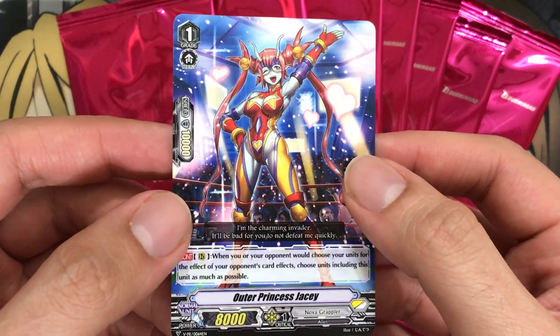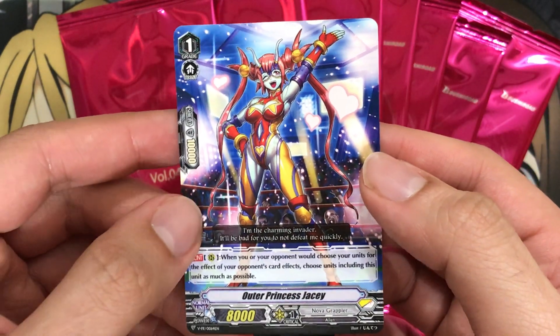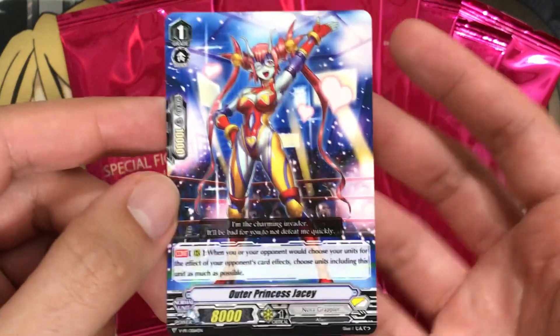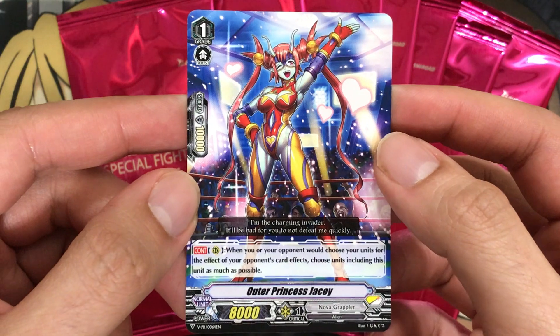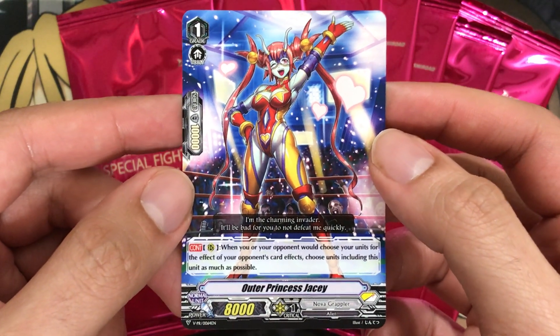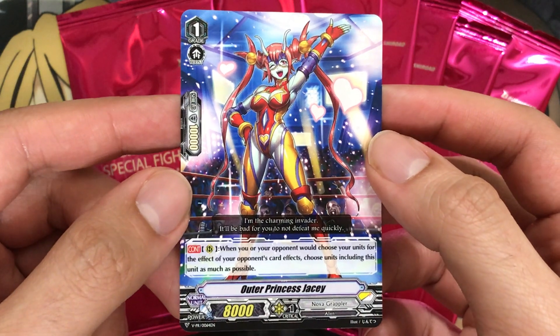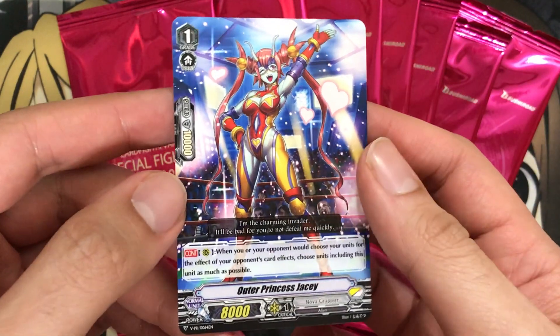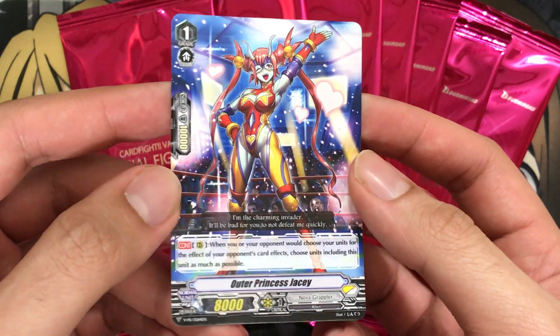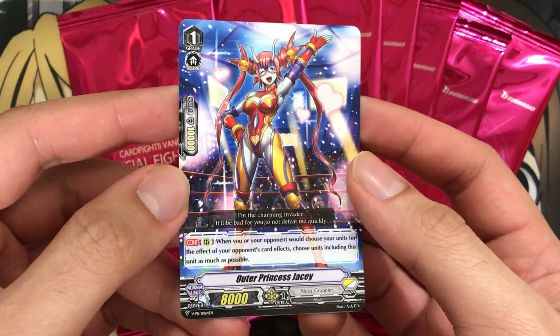We have Outer Princess Jaycee. I was actually expecting Dimension Police for a second when I saw it, but it is Nova Grappler — it's a wrestler. When you or your opponent would choose your units for the effect of your opponent's card effects, choose units including this as much as possible. A very interesting grade one at that for that kind of skill. 8k power, so not bad for a booster as well.